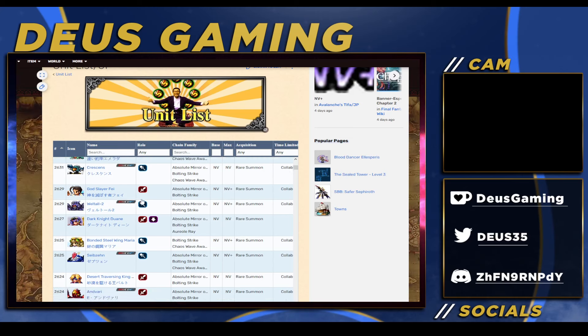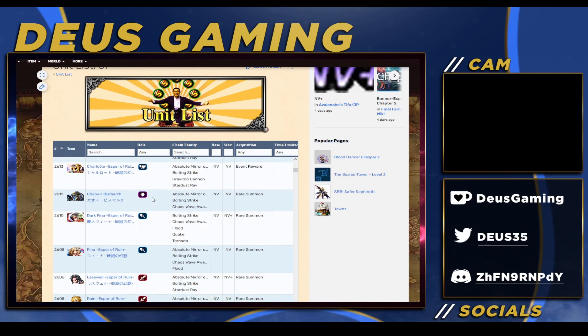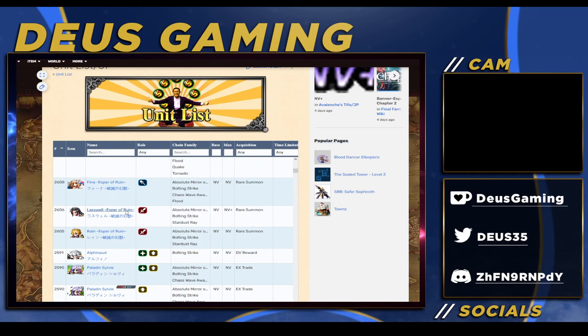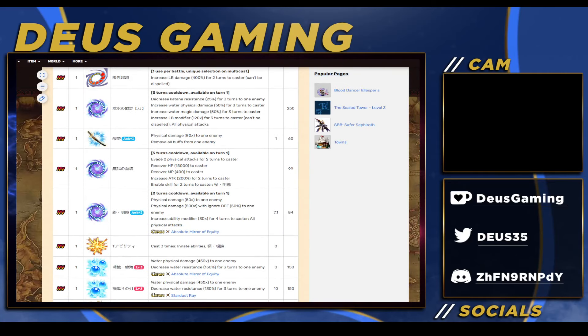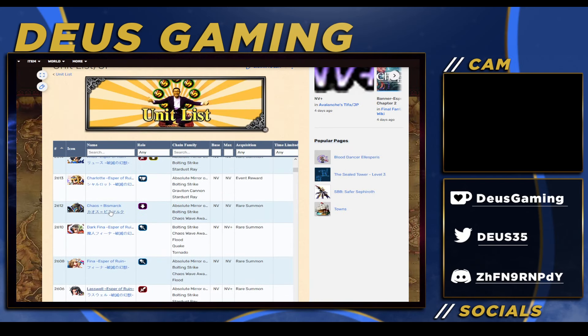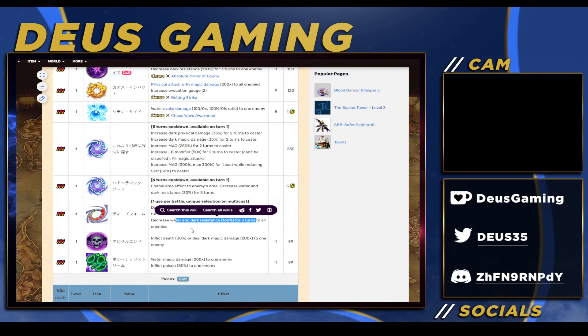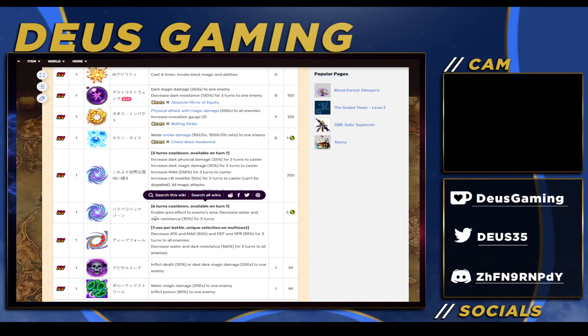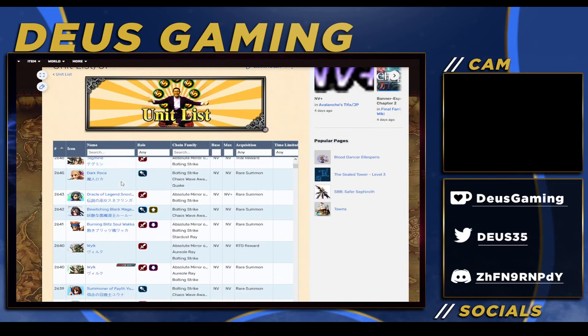I'm not saying you should or should not pull for these characters I'm going to talk about - I'm just going to talk about what you should be building. For example, if you're going to pull for Last, he's one of the first NV+ units coming out and he's a water unit. So you want to focus on a water team and pull for water characters - for example, Chaos Bismarck, who'll have good breaks, water imperil, and a small field effect for water.